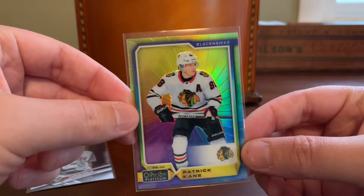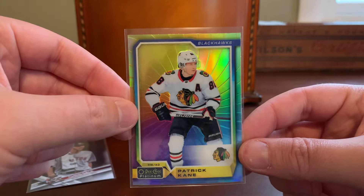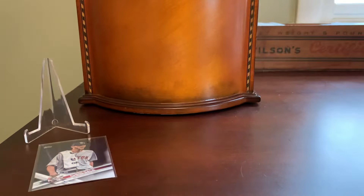Here's one I believe I've shown before — I know I've shown this parallel before and may have even shown this exact card. It's Pat Kane of the Chicago Blackhawks on the rainbow color wheel parallel out of Opici Platinum. Gorgeous cards available via ePAC and ComSea promotion only, I believe. A really nice card there.